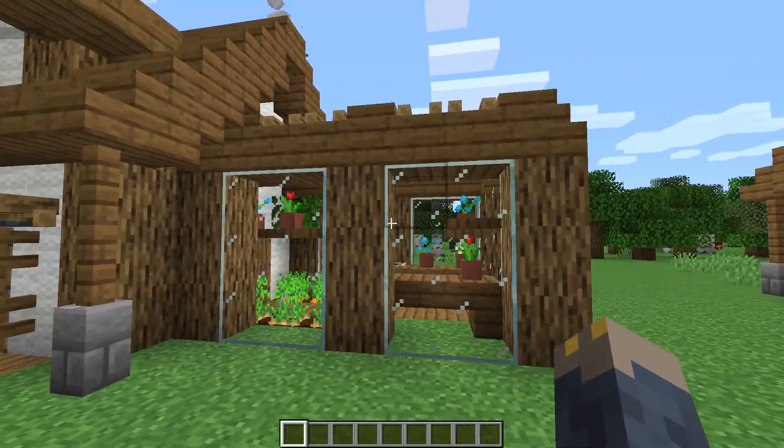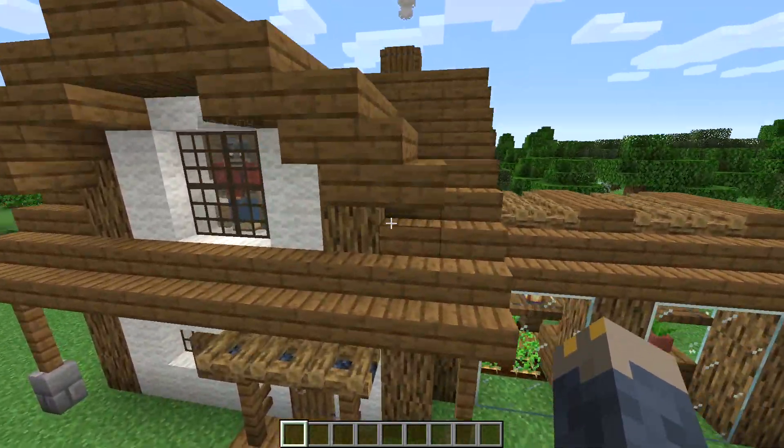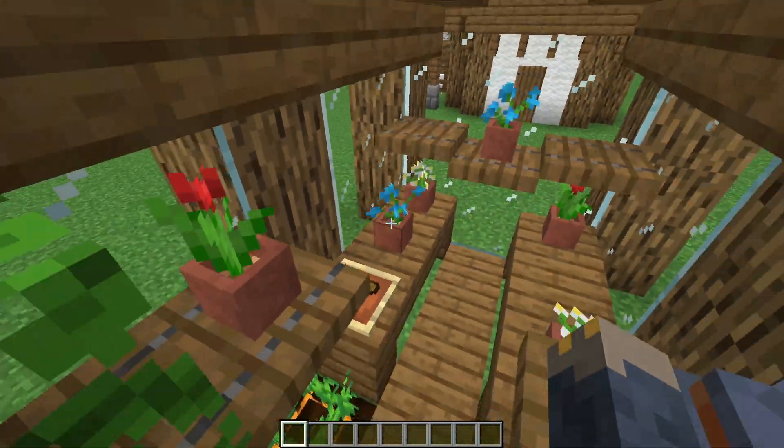The construction is pretty simple. I just built up some oak log pillars with some glass in between, and then a roof made out of spruce stairs, slabs, and campfires. On the inside I placed some crops on the floor and then I made some shelves and tables with lots of plants and leaves and some other decorations.